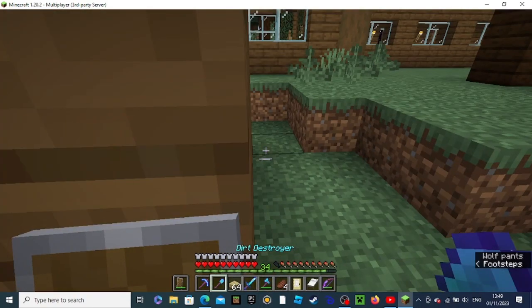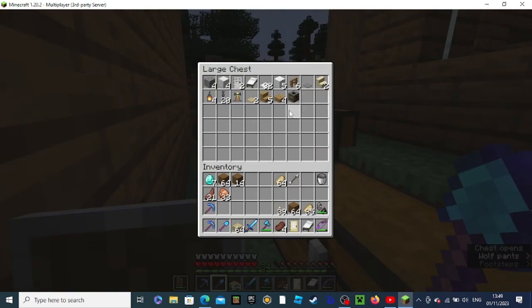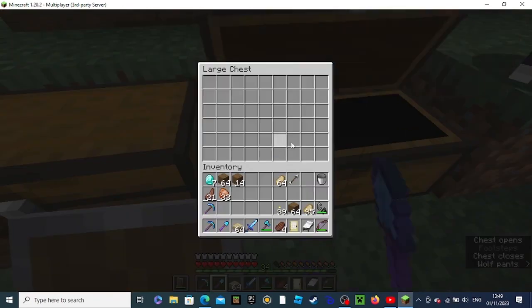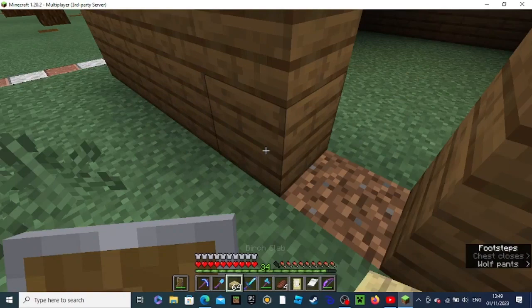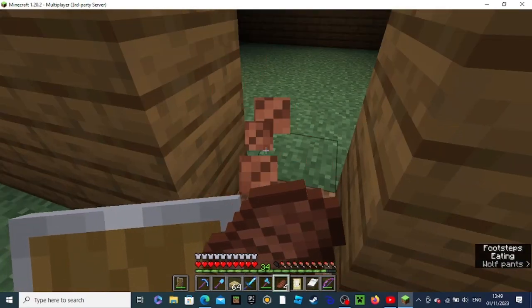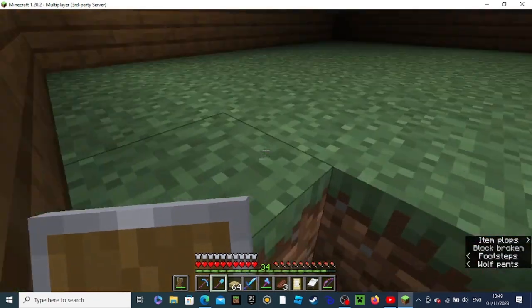So now what we need to do is grab the birch. I forgot to grab the birch. Doesn't matter — we can just use slabs for the floor. Basically, since the floor is going to be birch, we can just do like... slabs. That's not really nice though.